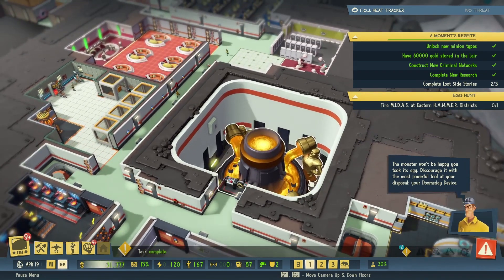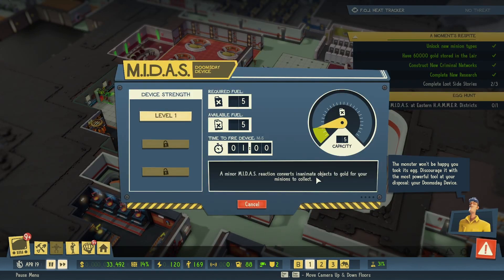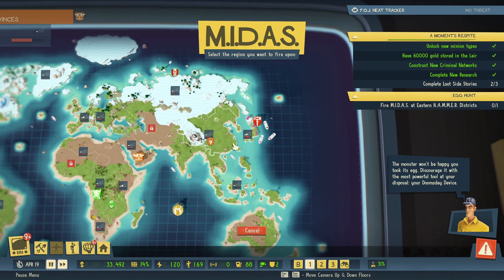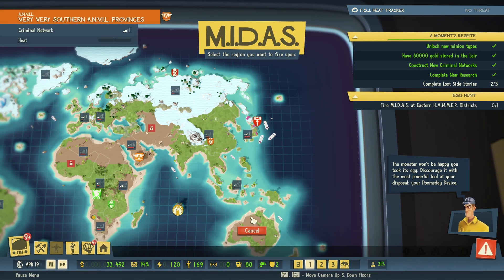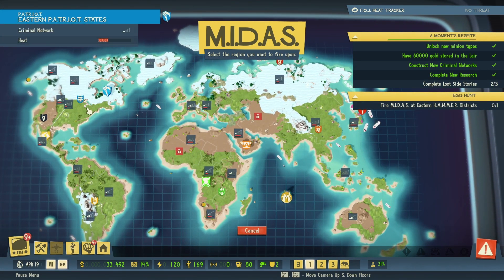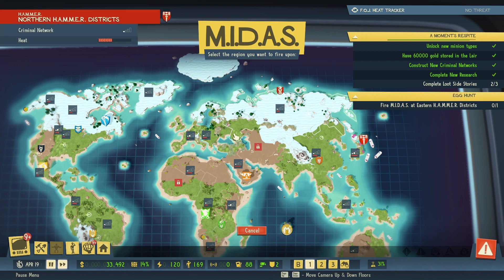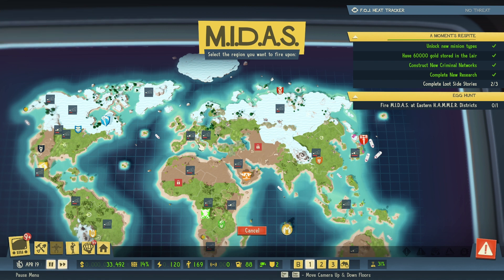We're going to fire the Midas — so we need to come over here for that. Are we just going to get a giant golden egg? That's going to be kind of disappointing. Let's find the eastern Hammer district — very southern eastern... western anvil, central hammer... who is eastern hammer? Northern hammer, central anvil, northern hammer, western, central hammer? What the heck is eastern hammer?